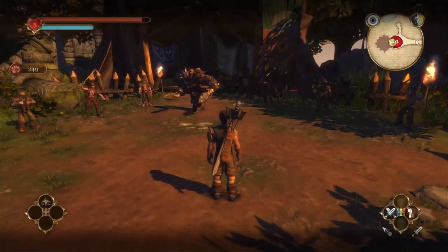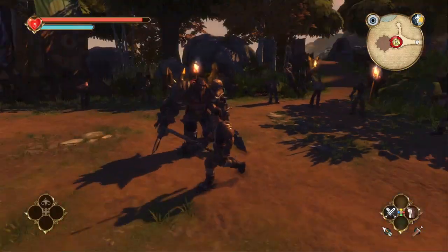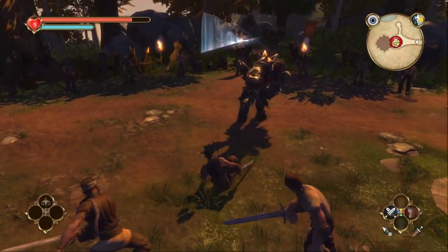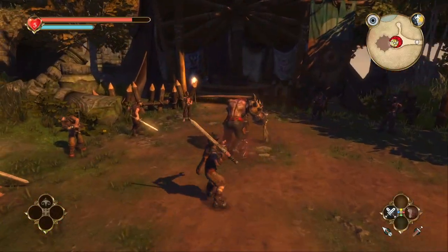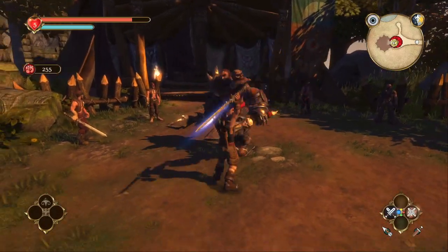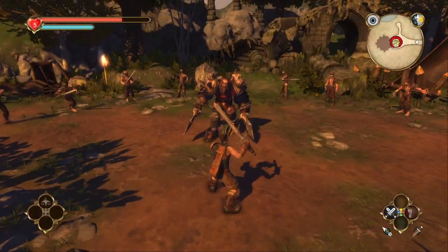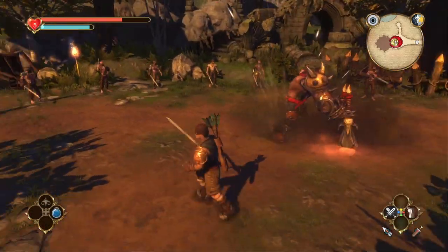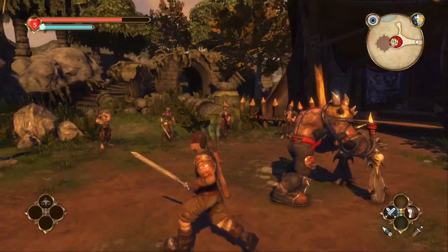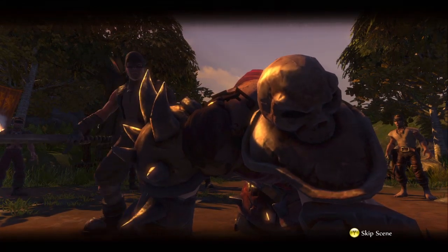Unfortunately for Twinblade, the only place on him without armour is his back — what was he thinking? So we'll try and use that to our advantage. I love the way that with the fireballs now, they all have dynamic lighting — just all these things you take for granted with modern day games. We overbalanced ourselves for this particular playthrough so we can get through it quickly.